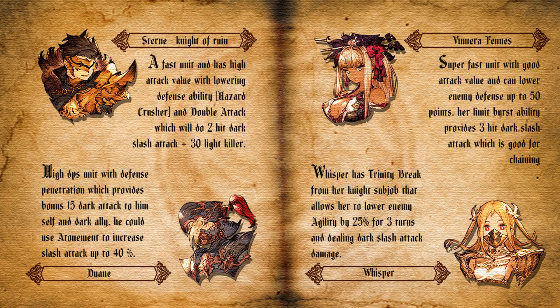The next one is Finera. Finera is a super fast unit with good attack value and can lower enemy defense up to 50. She has two skills that decrease defense — the first lowers by 30 and the second by 50. To get the 50 defense decrease, you need to attack from behind. Finera also has a limit burst that provides a 3-hit dark slash attack, which is good for chaining. She is very good on this raid.